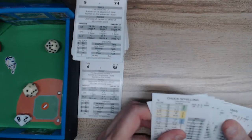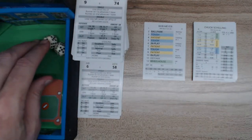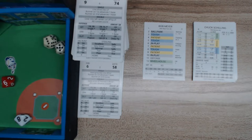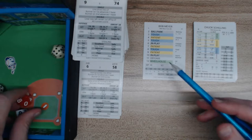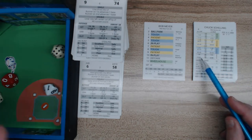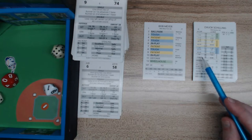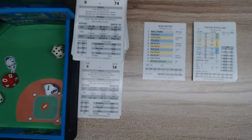Now it's Bob Mayer, Yankees lefty, versus Chuck Schilling to start the bottom of the first. We roll the pitcher card — a 6, which is in play. We look on the left side for the lefty. It's a 01, which is a drive rolling all the way to the wall. Schilling digs for second — the tag — and he is safe with a double. A leadoff double by Chuck Schilling, the Red Sox second baseman.